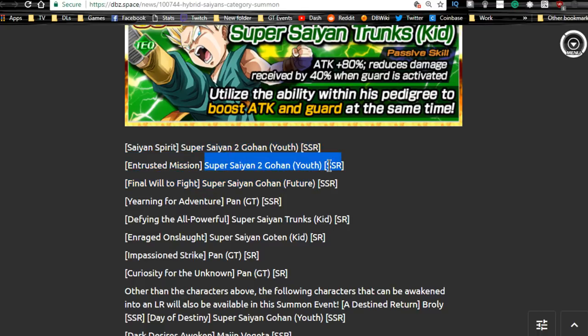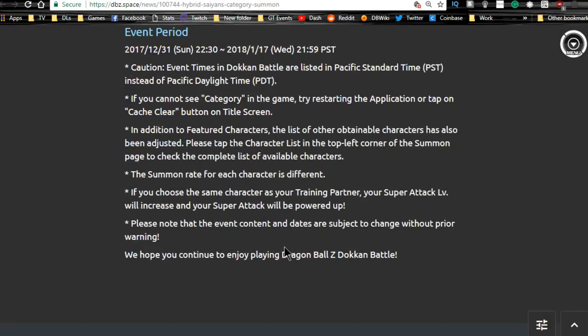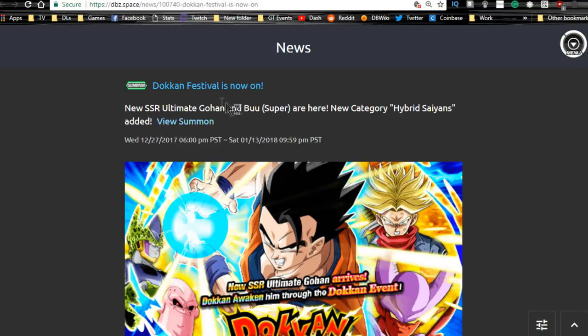You also have Super Saiyan 2 Gohan Youth in Strength and Agility variants — both really decent. Future Gohan is kind of meh. Pan GT, SSR Super Saiyan Trunks, Super Saiyan Goten Kid — these are the SR variants, and they can be fed into the other Super Saiyan variants. The Physical Gohan Dokkan awakens with Physical Gohan medals, which are only available on weekends from the Hero Extermination Plan event — Stage 13. When awakened, he becomes a really good support unit — I think Attack and Defense +35%. This runs until the 17th.